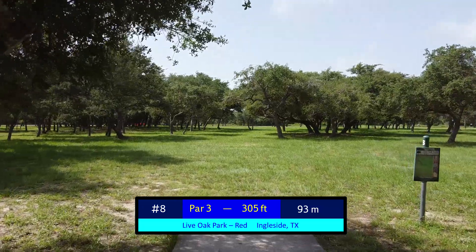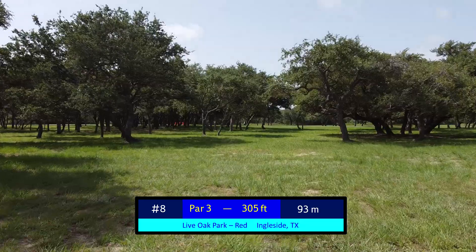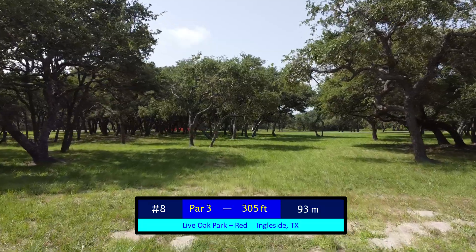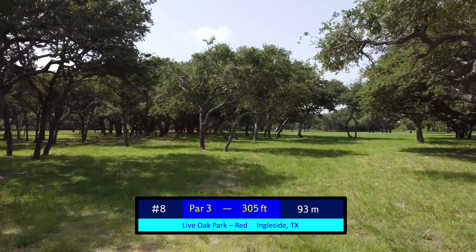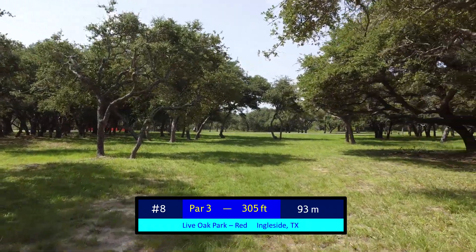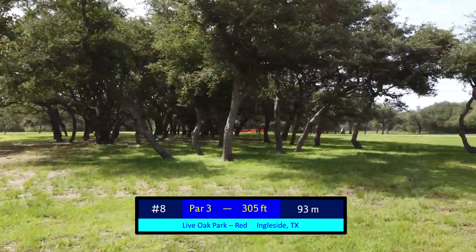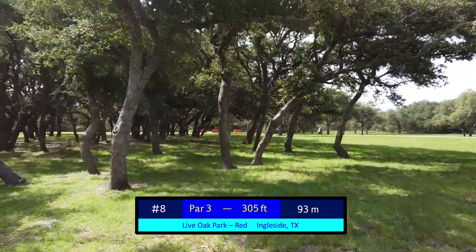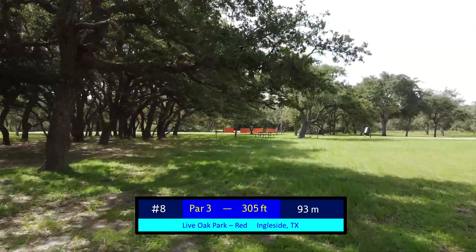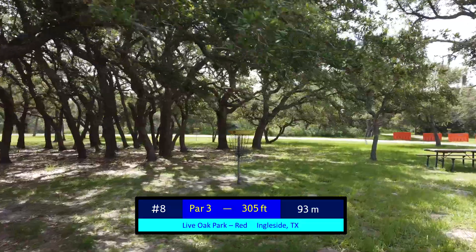Despite being only 305 feet, hole number 8 is a very difficult birdie hole. You can go high over the top, as with many of the holes here at Ingleside Red, or you can go up the middle. There is an inside line right here that brings more trees into play but gives you a straighter shot if you get farther down the fairway. Generally, if you go out to this right side and fade one around the corner and get a skip or whatnot, you'll be left with a 40 to 50 foot upshot below these low-hanging limbs. But from there, easy par.